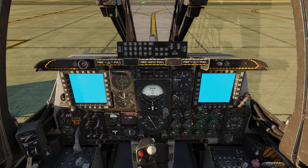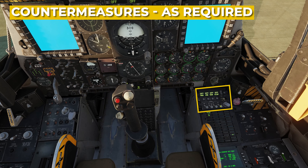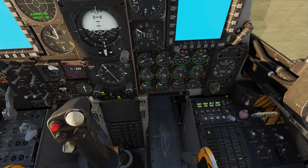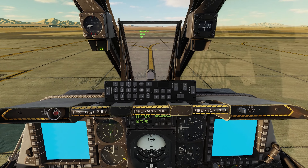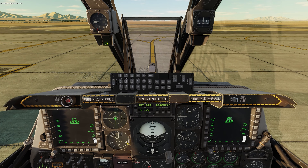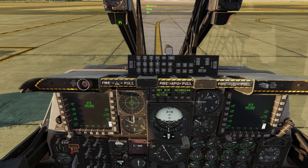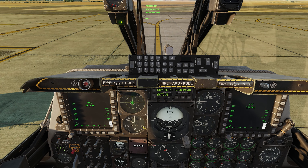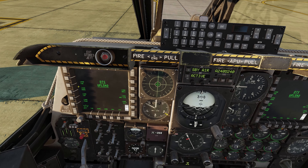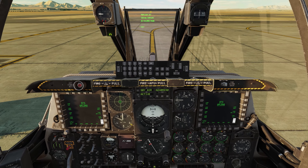Our right engine is coming around, nearly spooled up. We can also right-click to turn on our RWR and all the different systems — we'll put it into manual mode. Then we wait on the pre-flight BIT test finishing. I'll click my mirrors down. While that finishes, we've got the DTS upload page. I'm going to load all by pressing the button at the bottom. Now all the asterisks disappear from the TAD, the DSMS, the TGP page, the HMCS, and the ARC-210. The DTS is loaded.